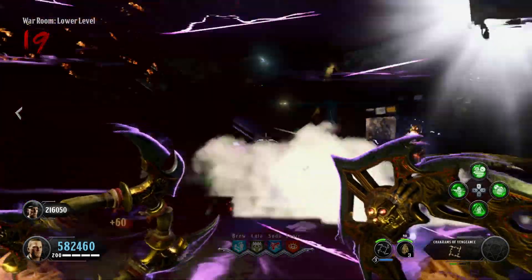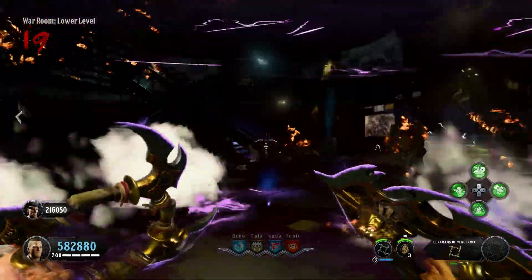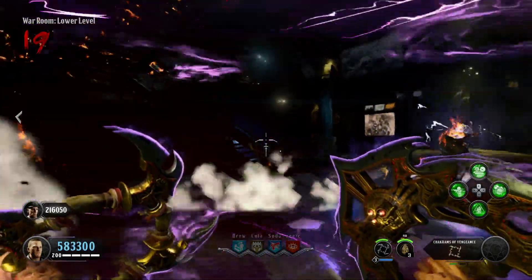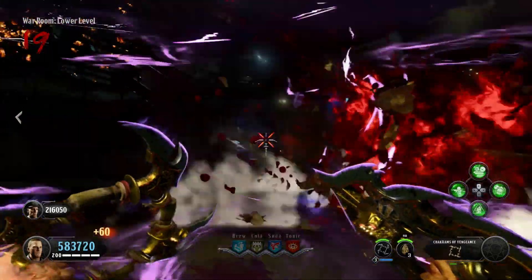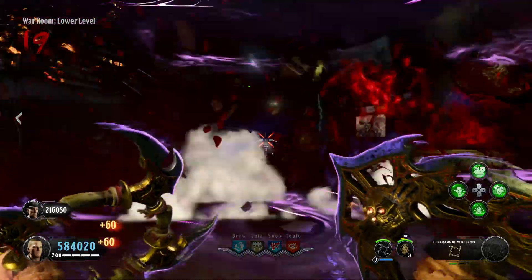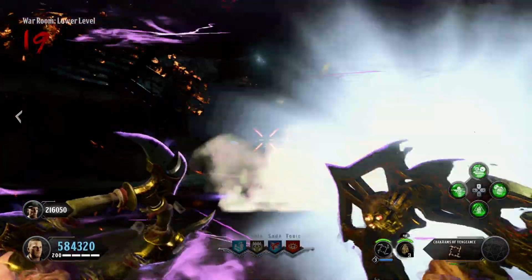Hi guys, it's Desire here and today we're going to be jumping back over to zombies. A lot of the glitches I've been putting out recently have been for multiplayer, and those glitches are really good and a lot of them are still working. But this is going to be a glitch for zombies — basically the same sort of thing we got for multiplayer with bot lobbies, just a method that will allow you to level up unbelievably fast.